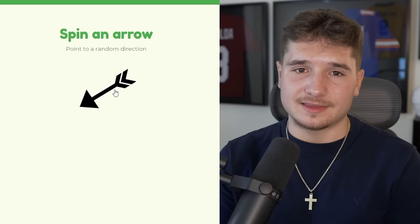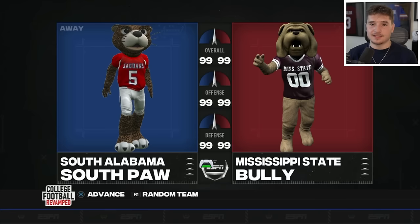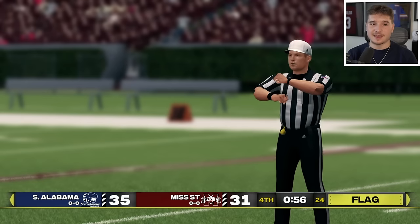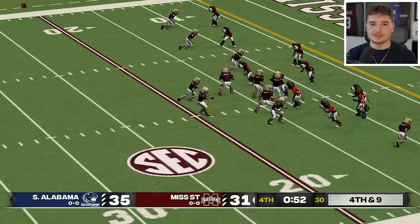South Alabama just landed on and they're going up against Mississippi State. It's a battle between the Jaguars and the Bulldogs — it's gone back and forth but Mississippi State has a chance to take the lead, down by four. After committing a false start to make it third and 13, they only get a couple of yards. On fourth and long the throw is knocked away, and South Alabama's defense clutches up. Even though they attacked an SEC school, they were able to leave with a win.